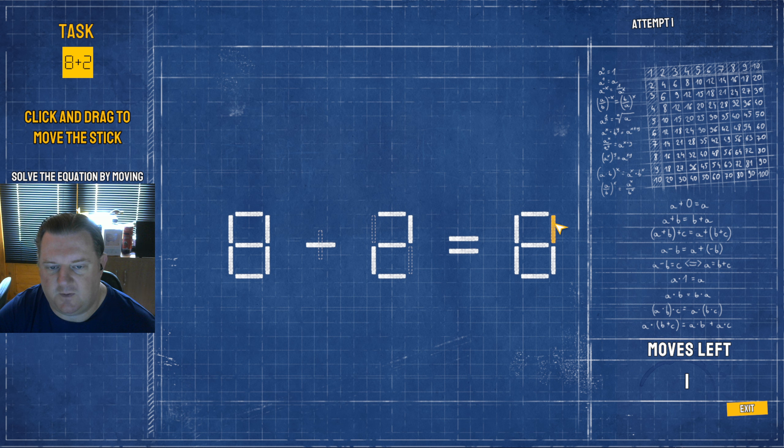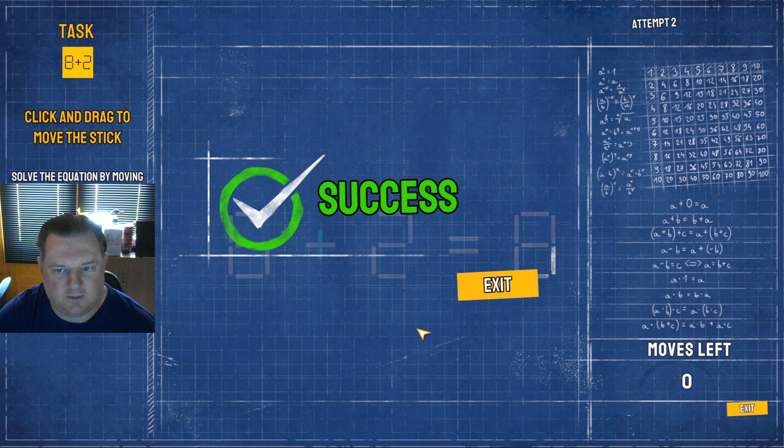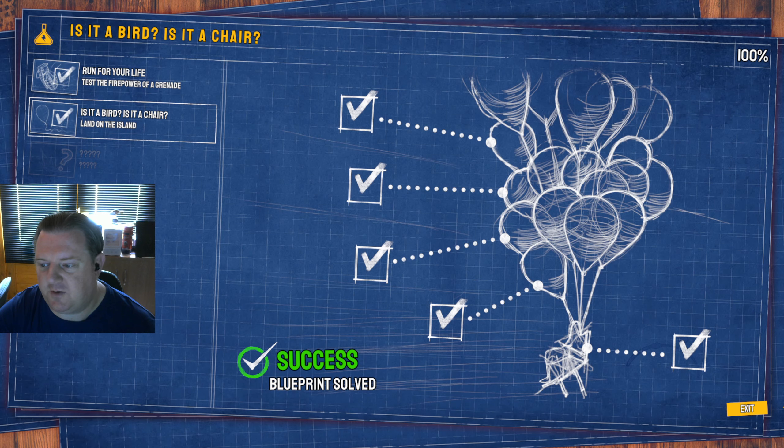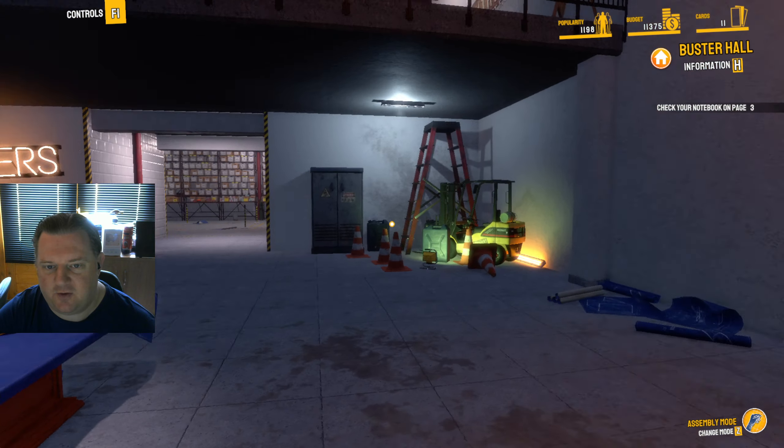Solve the equation by moving the specified number of sticks. One move. Eight minus two equals — I was going to take that out and it would have equaled six. I'm going to turn this into a six. Nothing quite like confusing yourself and making yourself look like an idiot at the same time.